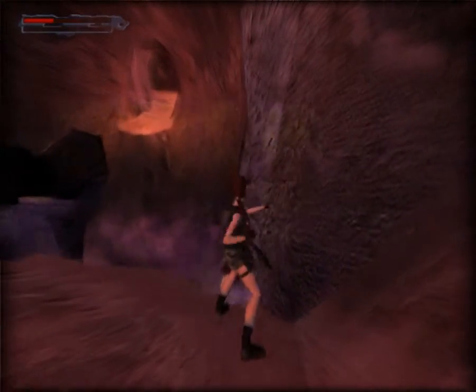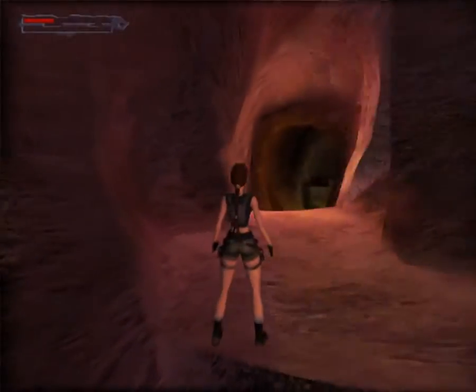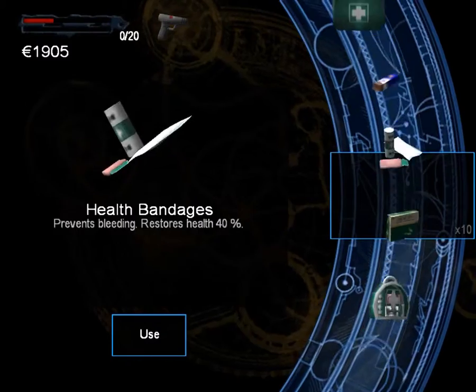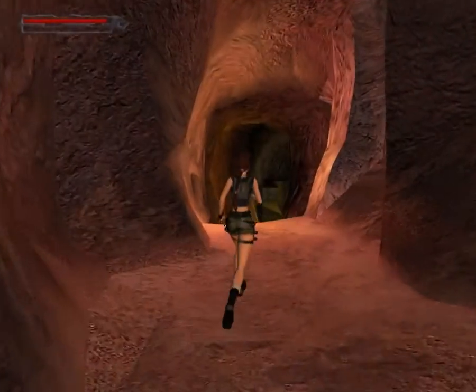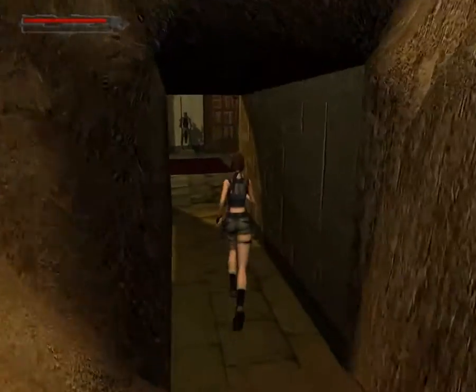It's bloody annoying. Come on, get him off there, Lara. Careful, don't fall off. My hand's been affected there, that's not good. You could just ignore them, but I like knocking them off. They're some gits and they deserve it.